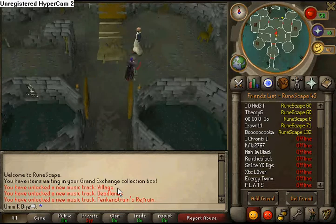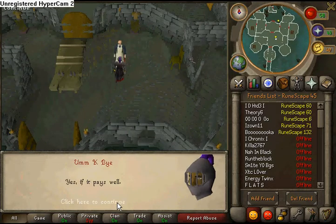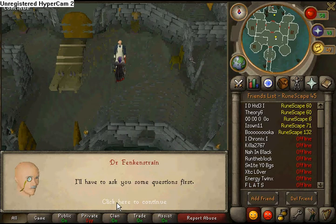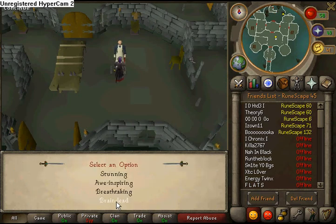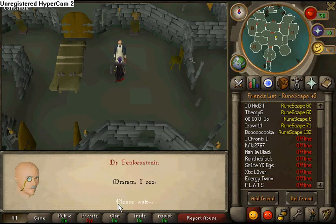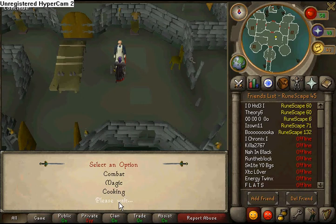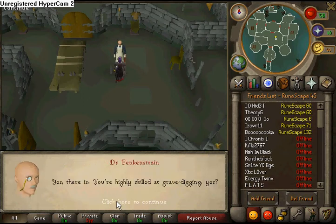Talk to this NPC, bald head Mr. Queen. And you just keep saying what you have to. You gotta say 'brain dead' first, and then you gotta say 'grave digging', and then — oh wait, nevermind, it's done right now.